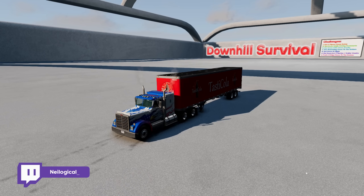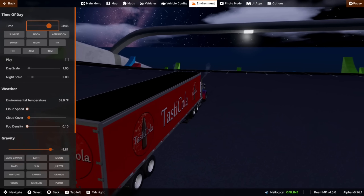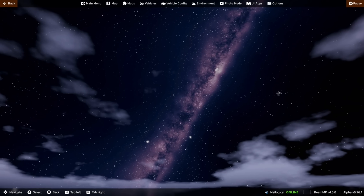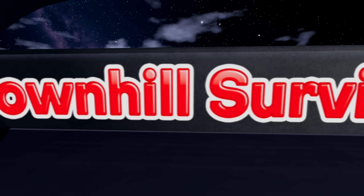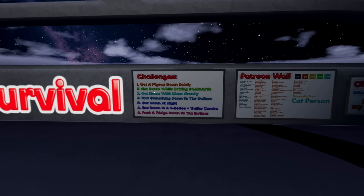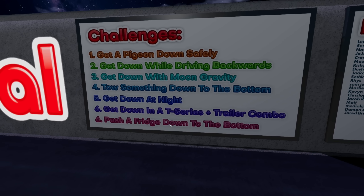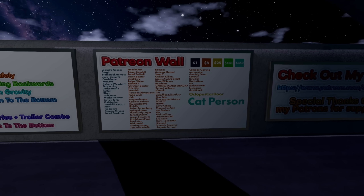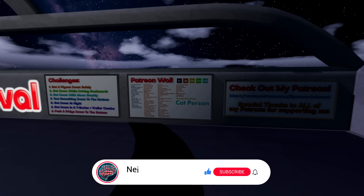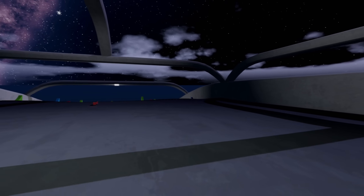Twitch.tv/neological underscore. Since there's a challenge that says completed at night, let's check the lighting — oh, look at the sky! It's beautiful and absolutely magical at night, and it is fully lit, so that would be an easy one. Downhill Survival — we may have to split this into separate videos. Let me know which challenge you want to see first: moon gravity, driving backwards, towing something, at night, T-series, or push a fridge. Go support Spencer — he makes awesome stuff and there's early access to his maps. Make sure to subscribe!